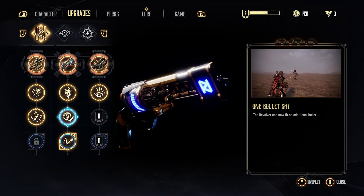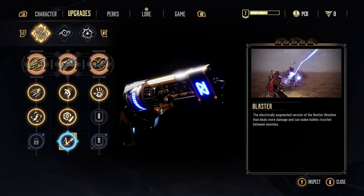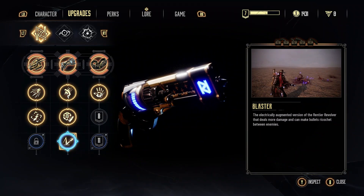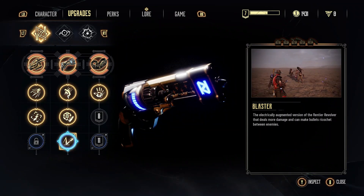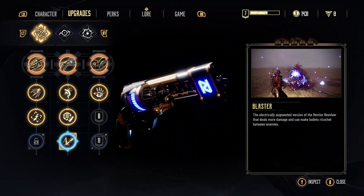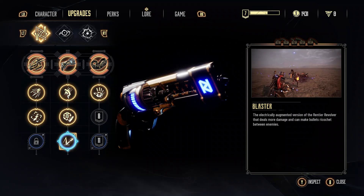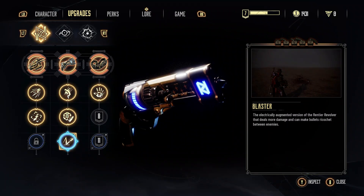And lastly, Blaster — the main reason you're going to be using the revolver for early to mid-game. The electricity-augmented version of the Rantir revolver deals more damage and can make bullets ricochet between enemies. You're going to be holding down that trigger button, spraying and praying essentially, but hitting a lot of enemies at once. It's not the best single-target damage, but when you see how much it takes off all their health at once, it's well worth using — and it's a very safe weapon, giving you ample range and time to duck out of the way.